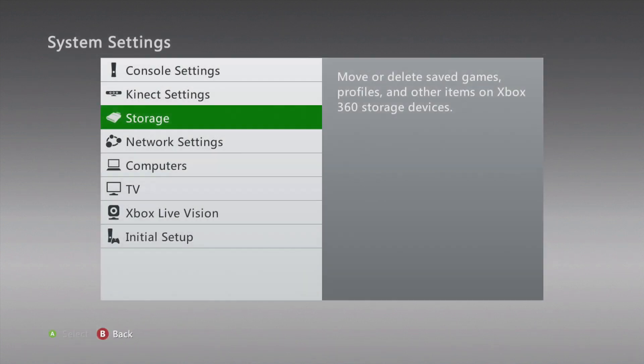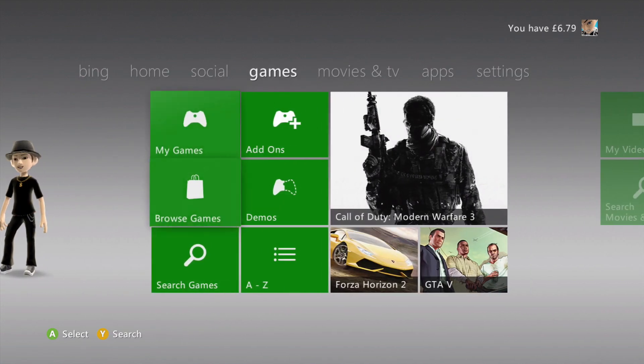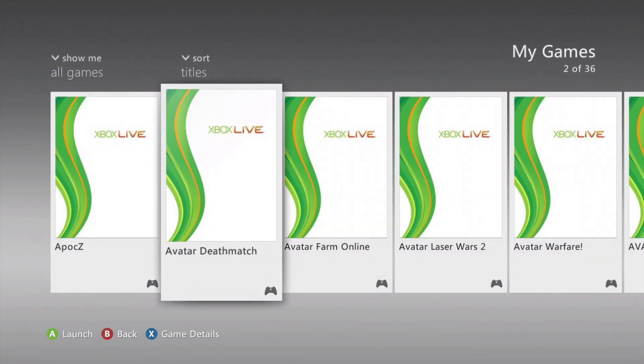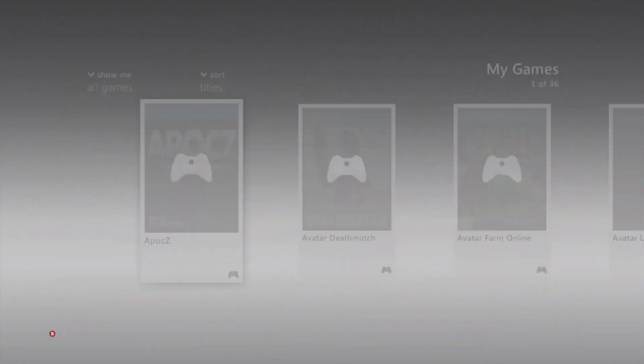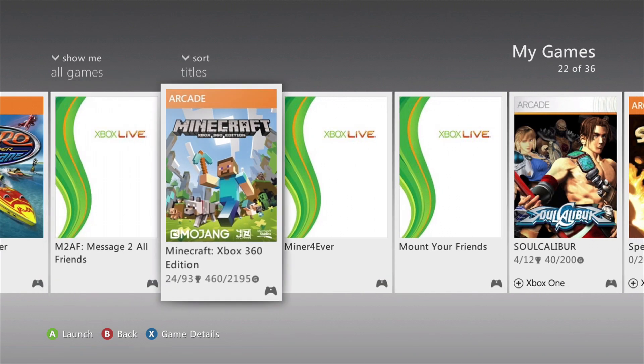What you've got to do is go back to the dashboard, go back to My Games where your Minecraft is. Or if you do have the disc edition, just pop it in the disc tray. Then find Minecraft — Minecraft Xbox 360 Edition — and just launch the game again.